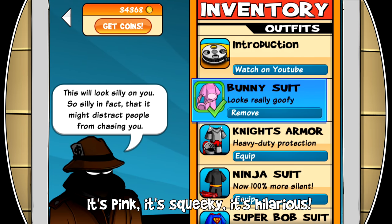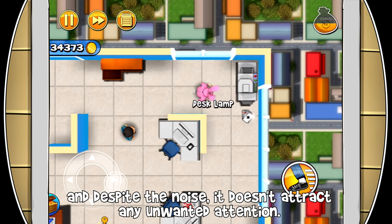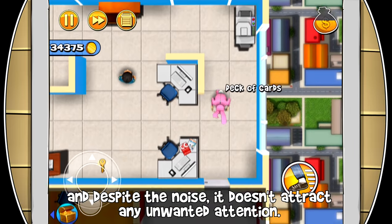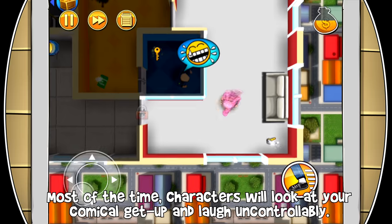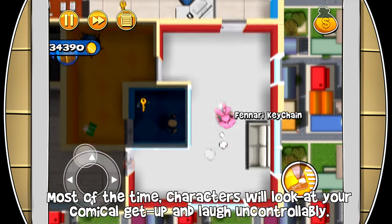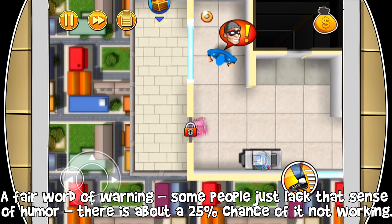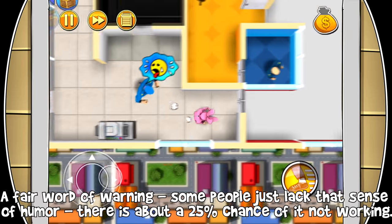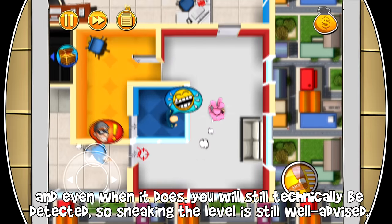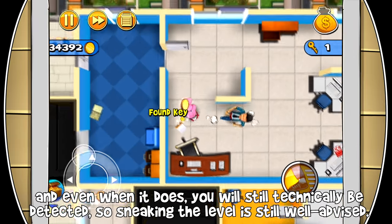It's pink, it's squeaky, it's hilarious. The bunny suit is designed to tickle the funny bones of NPCs and despite the noise it doesn't attract any unwanted attention. Most of the time characters will look at your comical getup and burst out in uncontrollable laughter. A fair word of warning though: some people just lack that sense of humor, so there is about a 25% chance of it not working, and even when it does you will still technically be detected, so sneaking the level is still well advised.